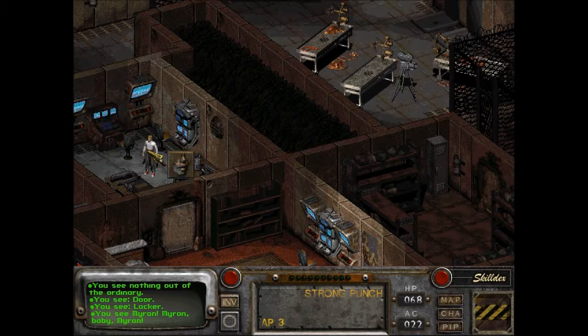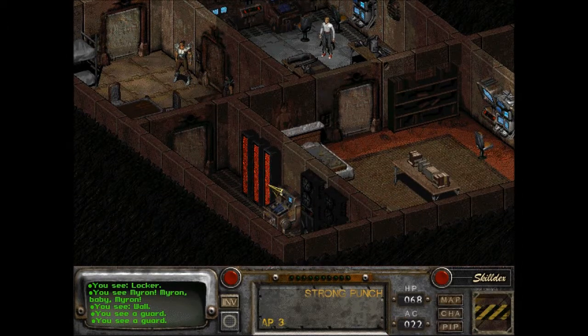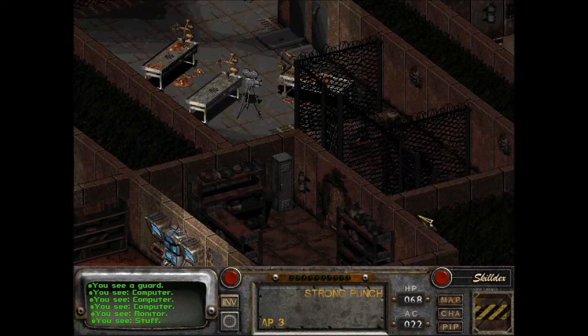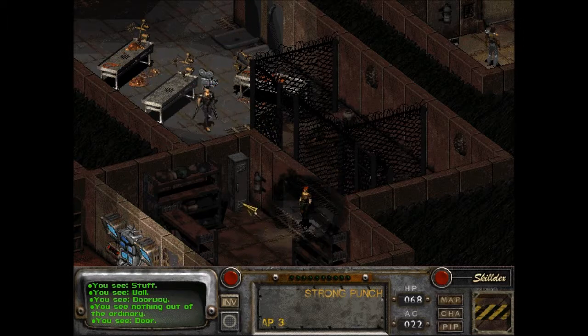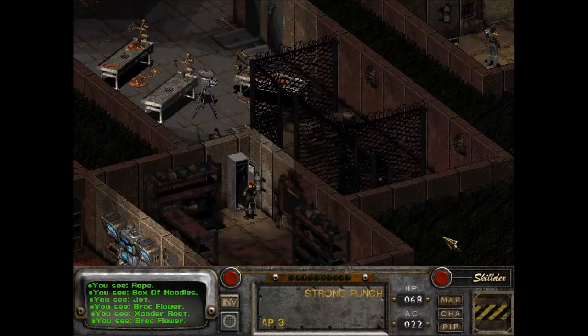You see Myron. Found Myron! A guard, a computer. It doesn't look like anybody's in here though — that's the only way we can get in. Security is pretty lax around here. Got a rope, Box O' Noodles, four canisters of Jet, Broc flower, and Xander root. I actually successfully took all of it, somehow.